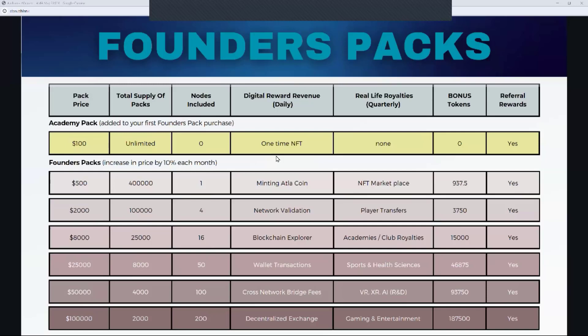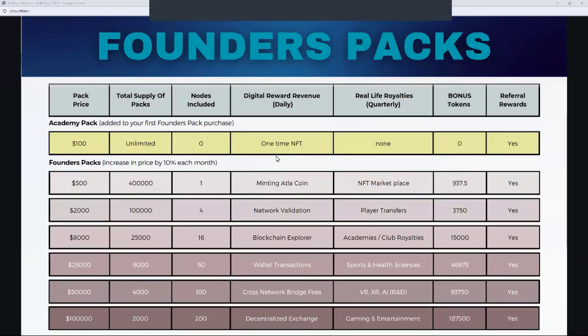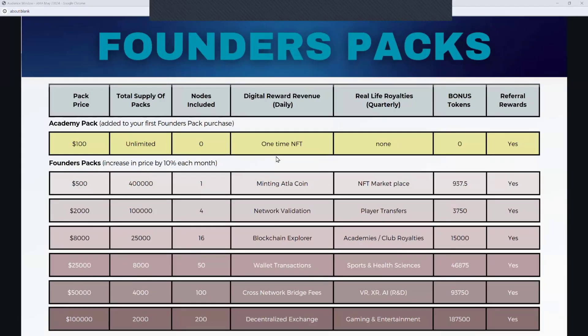Then we've got real life rewards, paid on a quarterly basis. Starting September 1, every quarter they will look at the revenue that's come in — revenue from player transfers, where a player comes out of the academy, gets signed by a club, there's a transfer fee, and then he moves to a higher level club paying another transfer fee, all the way up to a top tier club like Liverpool paying tens of millions or even $100 million or more. We've also got royalties from the training academies, health and sports sciences licensing fees, and ongoing revenue from clubs accessing our sports and health science technology.